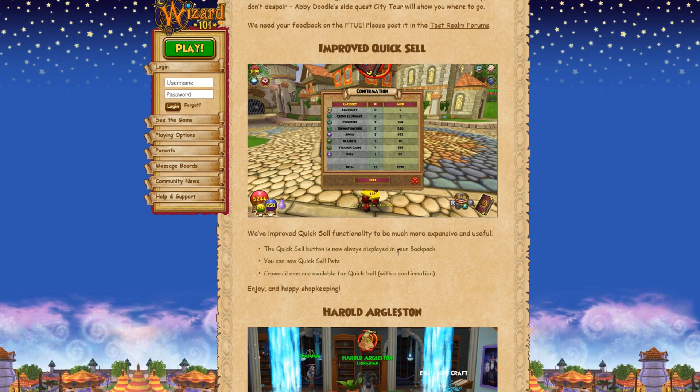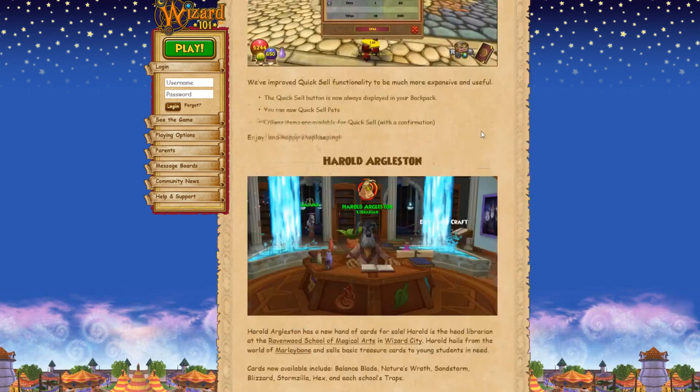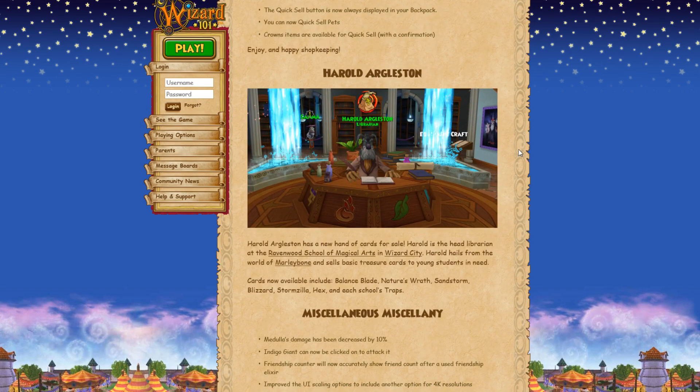Improved quick sell: you can now quick sell crown items, but it will prompt 'are you sure you want to quick sell this crown item?' There's also a new window that comes up showing you everything you're going to sell, the total number, gold, and everything like that. That's a nice update to quick sell.